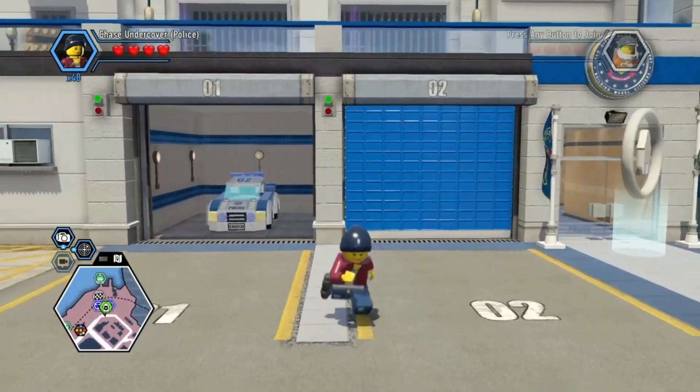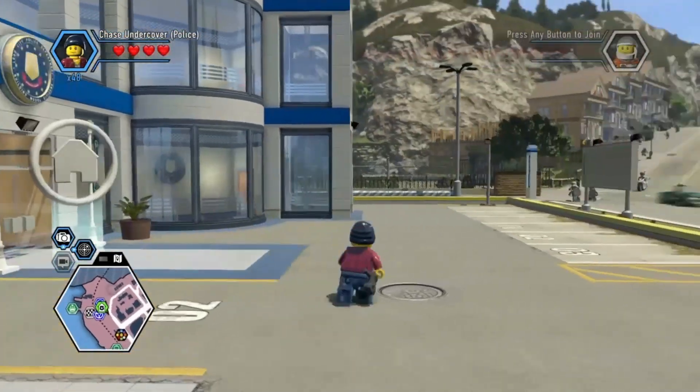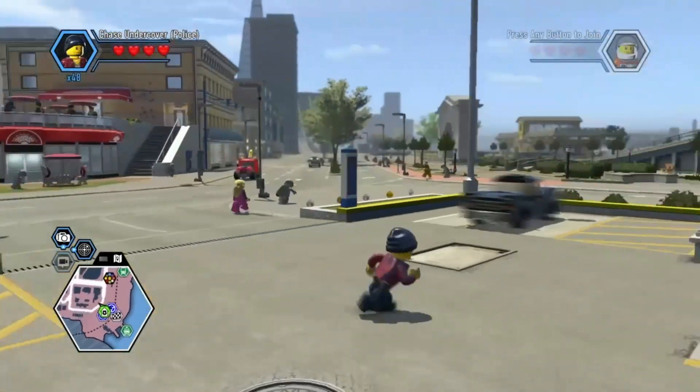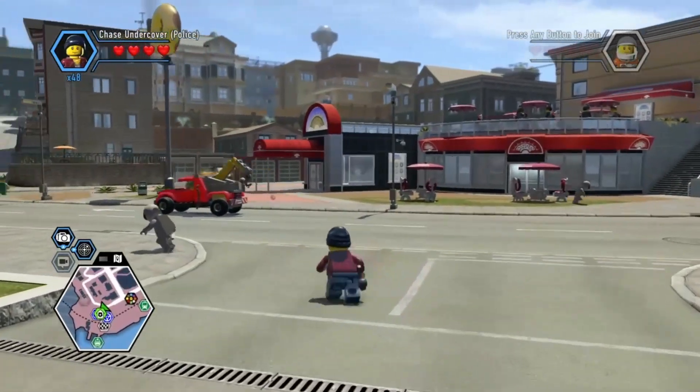Last time, we began our open world exploration, starting right here in the police station, and then we ended up doing a bit of a little minigame, kind of a chase, and that led us all the way to the airport.